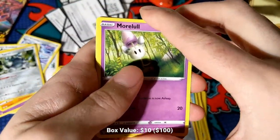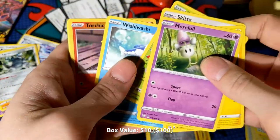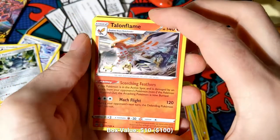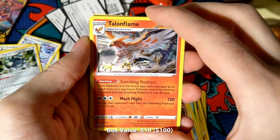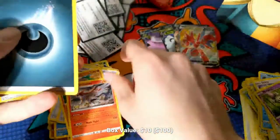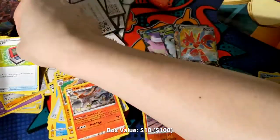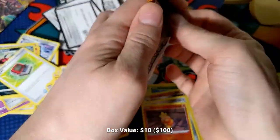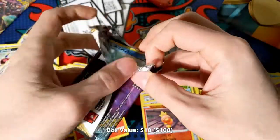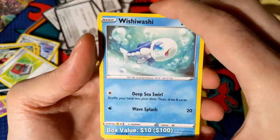Twitch chat is Morelull-ing at me right now after this. Toxel, Skitty, Rowlet, Torchic — Torchic into the Talonflame? That's not how that evolution line works at all, so I apologize — I'm showing my lack of knowledge. Ariados, Dugtrio. Two packs left, folks. I've pretty much finished up what I want to talk about here: Shining Fates, a little bit of Champion's Path, and a quick review of Standard.